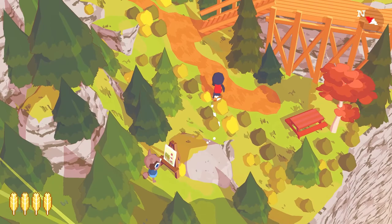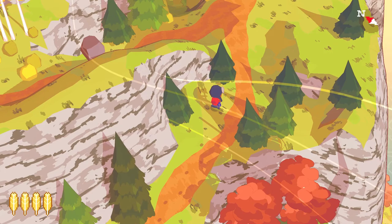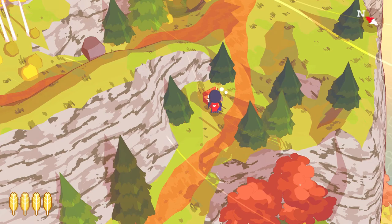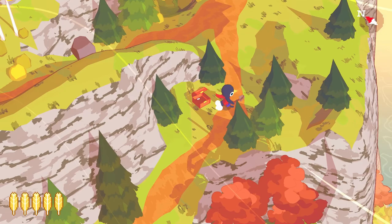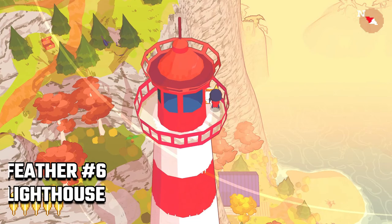After that head up north to the lighthouse and walk the path where the shadow of the lighthouse hits the ground. You will need a map to learn about this, but if you don't care just dig at this spot and you'll find the chest with feather number 5. We can also fly on top of the lighthouse to find another chest with feather number 6.